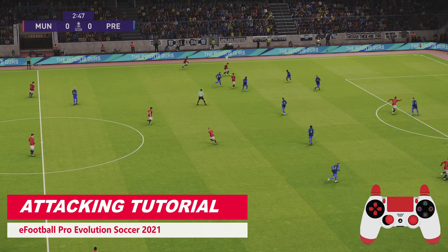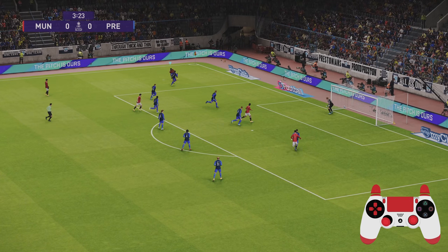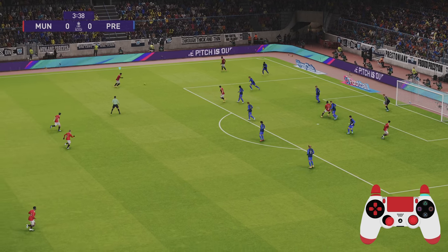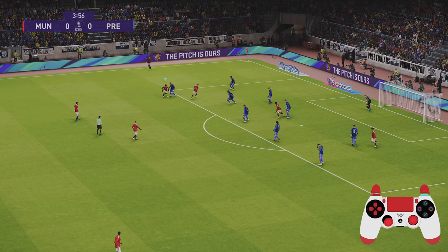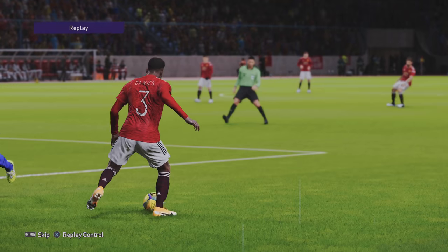I'm going to look at various scenarios, but first up we're going to look at how to break down teams that have a low block. Trying to cross the ball or pass through them is going to be very difficult. Getting into these wide areas forces them all into the penalty box, and then it's just a case of laying it back and taking a pot shot from range — as you can see here with the finesse shot from Jadon Sancho.